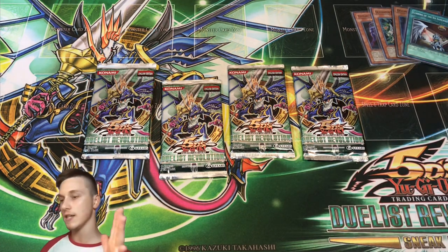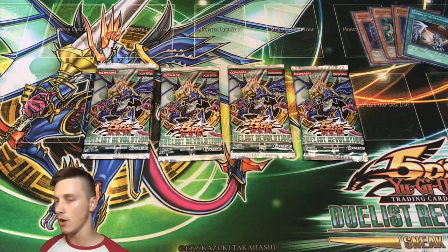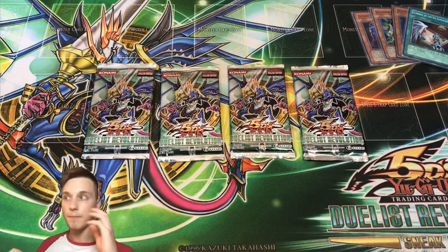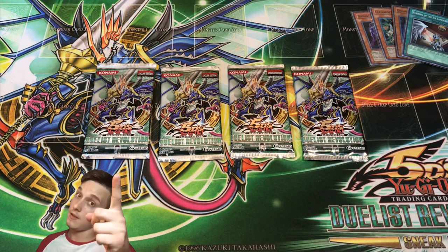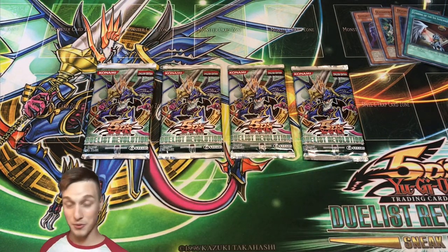Duelist Revolution — I talked about it in the mail day video. The key cards we're looking for are Pot of Duality, the Ghost Rare Draco Equist which also comes in Ultimate Rare, Effect Veiler, Solemn Warning, and the Chimaera Tri-horn and Unicorn cards — the Team Unicorn cards from the anime — which are all Ultimate Rares.